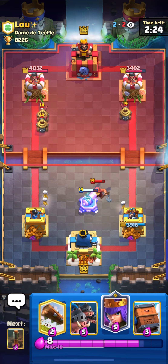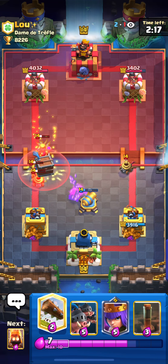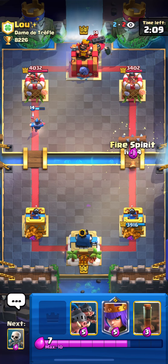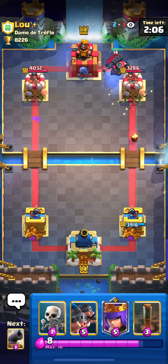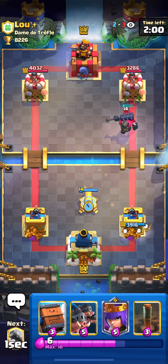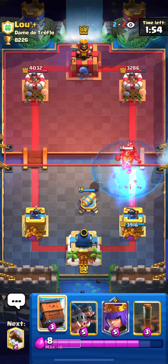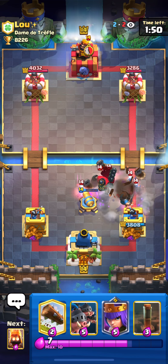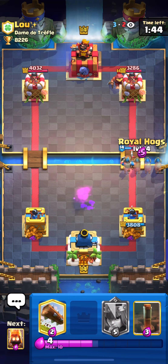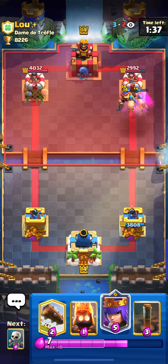With my Hog deck I think we have a bit of advantage because we can cycle a lot of Earthquakes on the tower. He doesn't have really good defense for my Hogs — he has the Fireball and Skeleton King, but I can bait him with the Queen. In this matchup the Queen gets a lot of value if you play her really well. Starting here I'm going to play calm — put my cannon here for Royal Delivery.